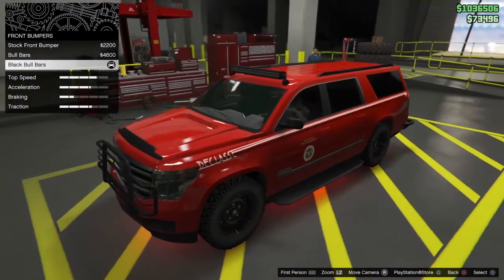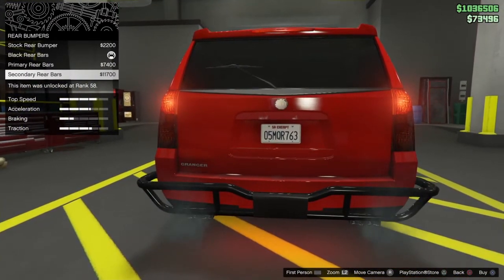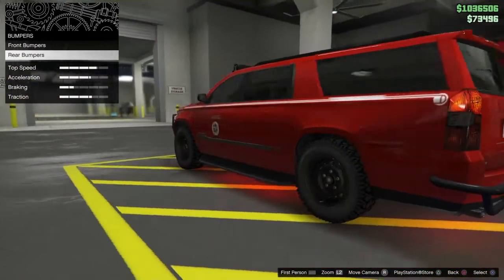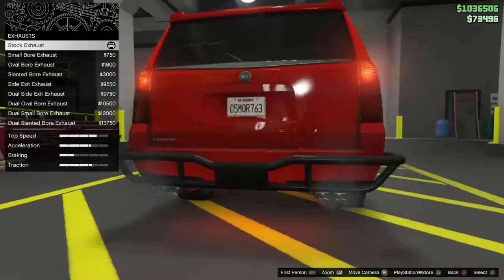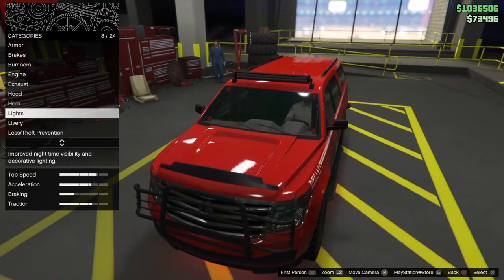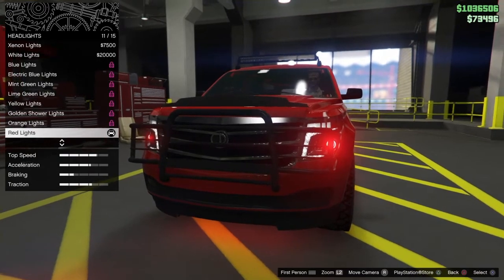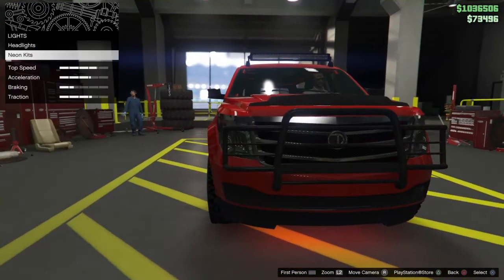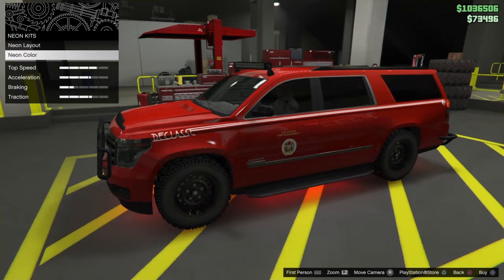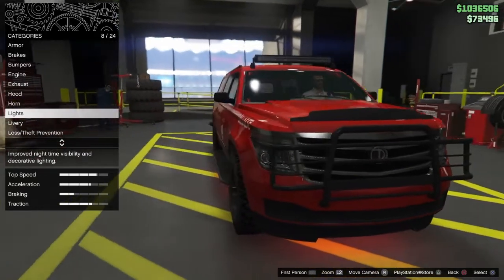Rear bumpers — I just kept the black rear bar on there. You can go stock, doesn't matter, totally your call. Engines, whatever you want. Exhaust, kept stock. Hood, I put the street hood on. For lights, headlights I went with the red headlights because fire department — I did front, back, and sides in red. I know they're not blinking, but show me how to get blinking lights on one of these and then you can talk.